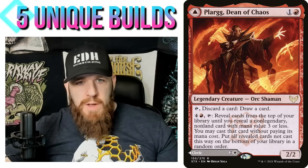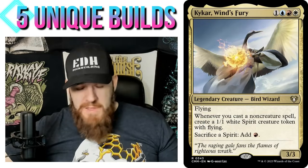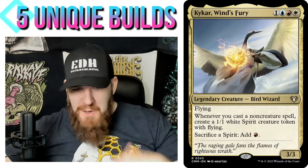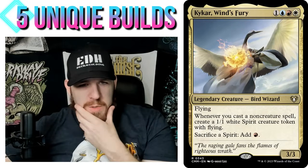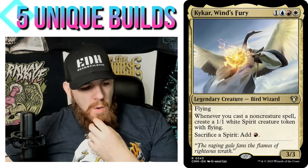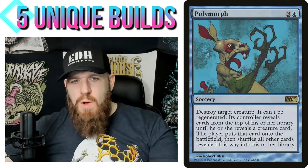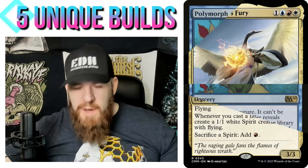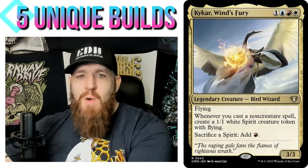Let's move on to Kykar, Wind's Fury. This is obviously a very powerful commander — they even play it in cEDH. Let's play a much jankier version. Most people play a spell-slinger theme, and in cEDH I think they do the Polymorph thing where you destroy a Spirit token to cheat some giant creature into play. I'm going with a way jankier theme — I completely stole this idea from one of my patrons.